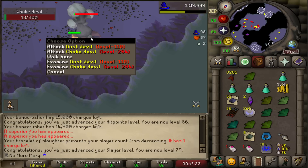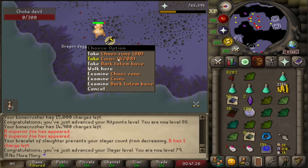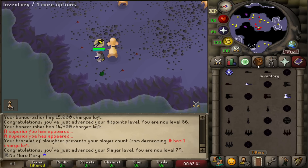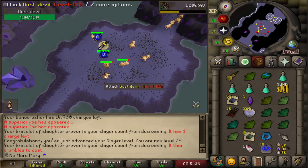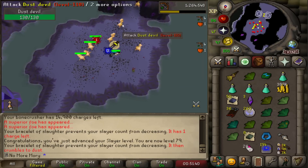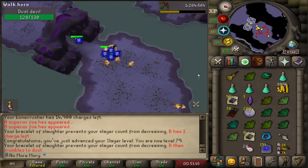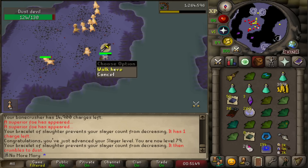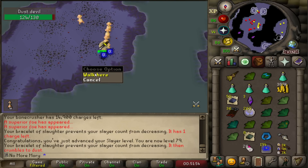I love these Dust Devil tasks, especially when you can get some nice Choke Devil spawns. This one gave me a totem piece, 80 Chaos Runes, and about 8k coins. I went through the whole process of thinking I needed to camp the Catacombs to get my 3 Ancient Shards for my Arclight so I could kill Black Demons — I don't even have a Black Demon task yet — and I just got 3 more Ancient Shards on this task. I should have just unblocked them right away.